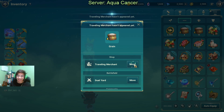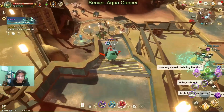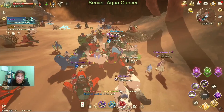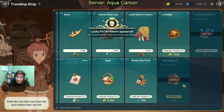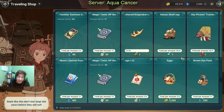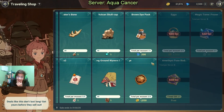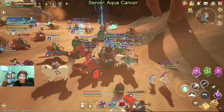I got distracted, so I'm probably not going to get a free item right now — I was doing something else. Anyway, it got sold out right away. The free item was this thing, but that's okay — we don't need it. That's it for this one — it's an easy way for you to do your Traveling Merchant.